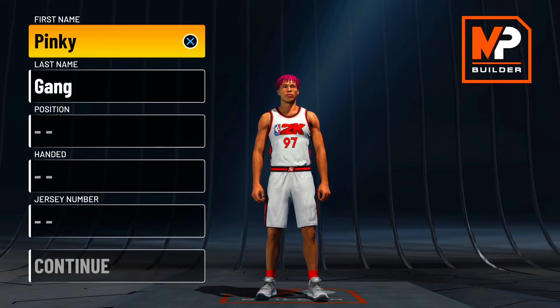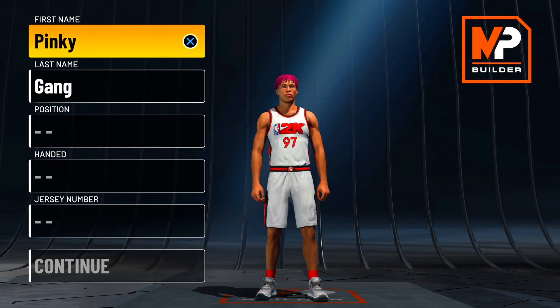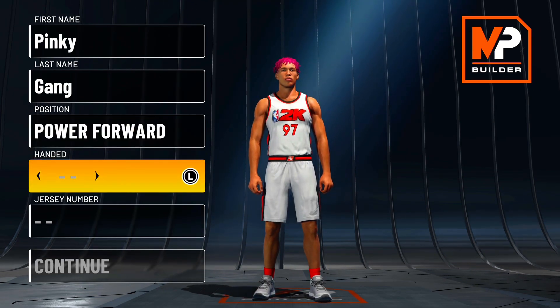There are actually two ways to make this build. The first way I'm going to show you is how I made mine. The second way is a little bit more big man oriented - less playmaking badges, more inside badges, less perimeter defense, more blocking and offensive rebounding. The first version is the way I made it; the second version is the more comp big man way. This build is a playmaking paint beast, so we're going to go power forward position.